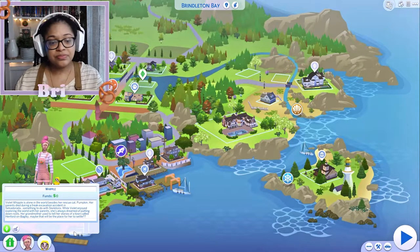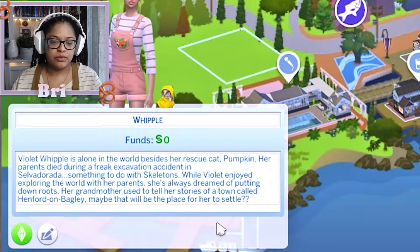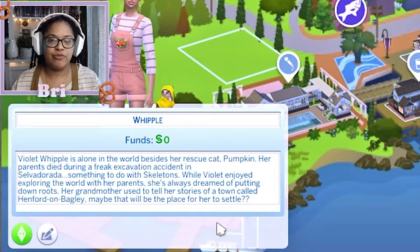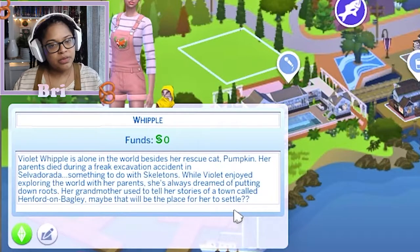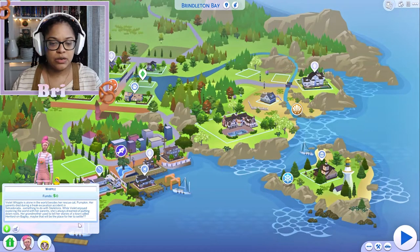I wanted to tell you Violet's backstory. Violet Whipple is alone in the world besides her rescue cat Pumpkin. Her parents died during a freak excavation accident in Salvadorada — something to do with skeletons. While Violet enjoyed exploring the world with her parents, she's always dreamed of putting down roots. Her grandmother used to tell her stories of a town called Henford-on-Bagley; maybe that would be the place for her to settle. She already has zero simoleons and we are going to move her to Henford-on-Bagley.